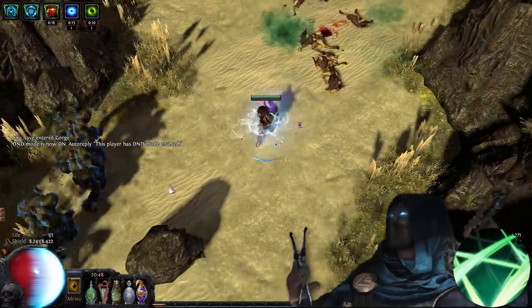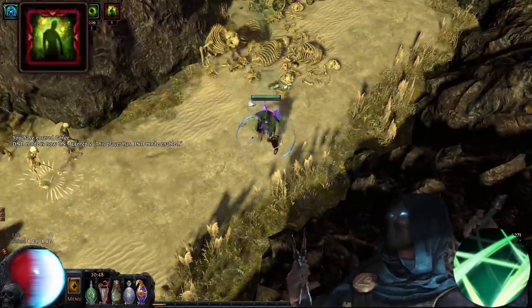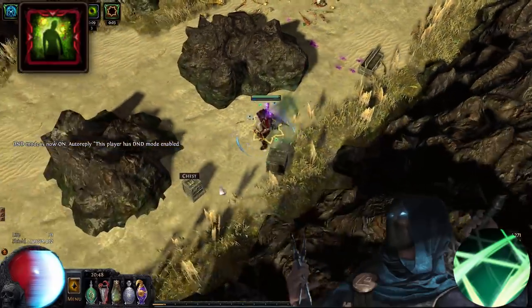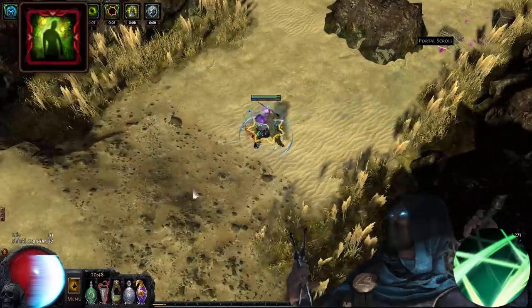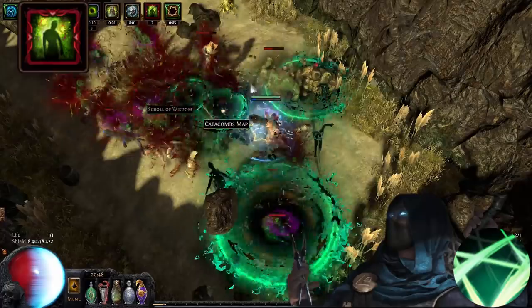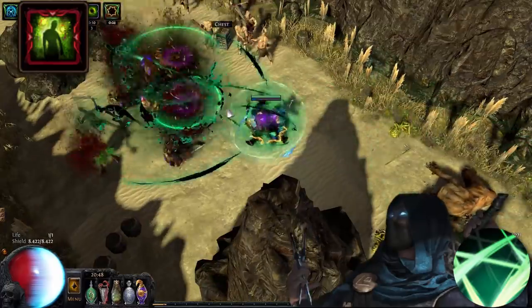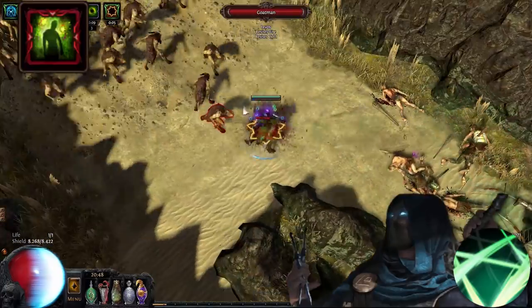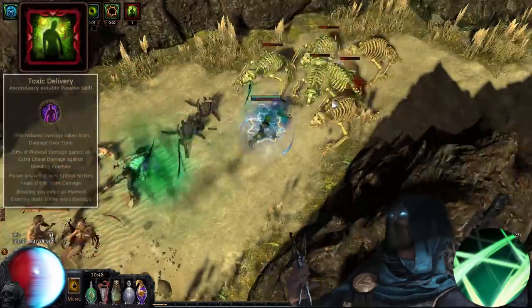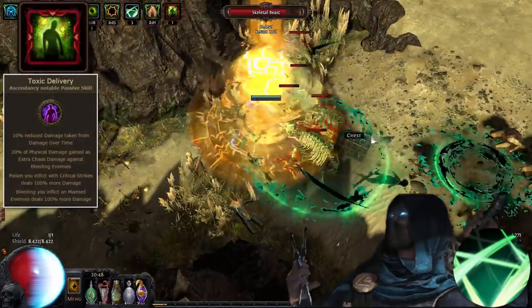Now we've got the Ignite exploits covered, let's move on to Poison. Poison still isn't touched at all in 2.5 and remains one of the top cheesy ways to scale your DPS. Similar to Ignite Double Dipping, Poison is also affected by multiple damage modifiers which also scale the initial attacks that inflicted it. The best Ascendancy class for this is Assassin of course, with its Toxic Delivery providing 100% more damage for Poison and Bleed inflicted with critical strikes.